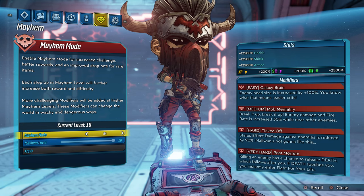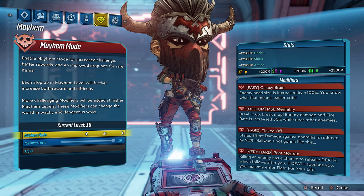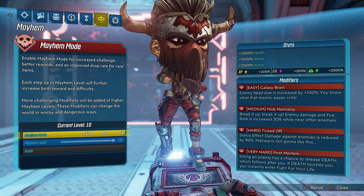Our level of difficulty today is Mayhem Mode 10. We have the Mayhem Mode 10 modifiers: Galaxy Brain, Mob Mentality, Ticked Off, and Forced Mortem. Now let's get into what this weapon can do.